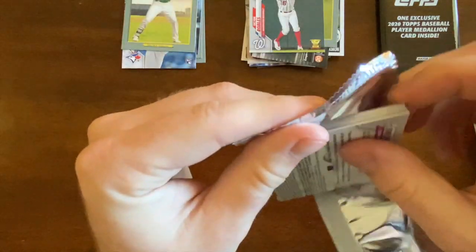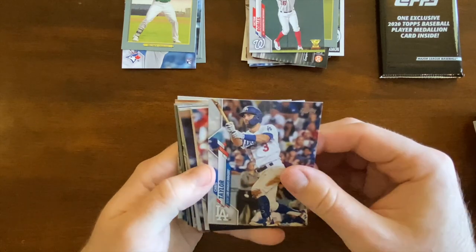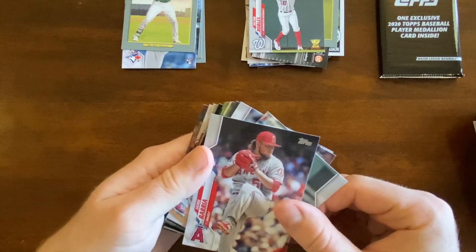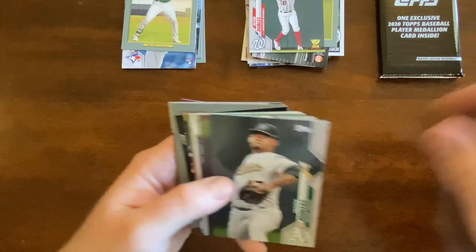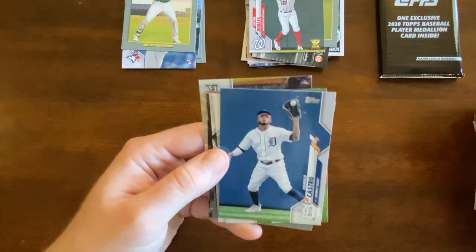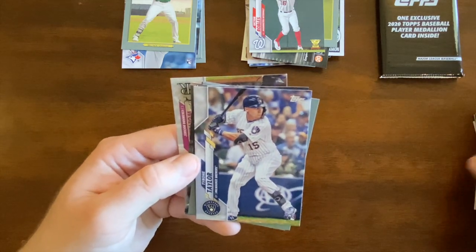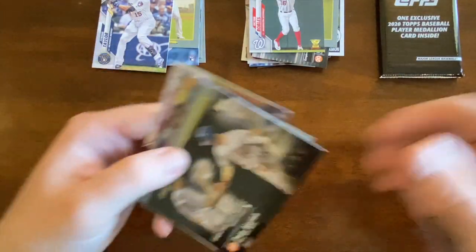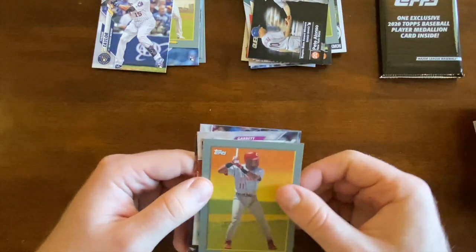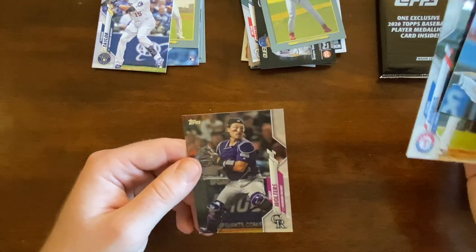Last regular pack — not bad luck here. Chris Taylor, Jaime Barria, Future Stars. Derek Fisher, Montaz, Leek, Bill Castro, Kelvin Herrera, Tyrone Taylor. The base stack is getting too big. Another Alonzo Empire State Award, Barry Larkin, Garrett Hampson, Andrews, and Tony Walters. Not horrible.